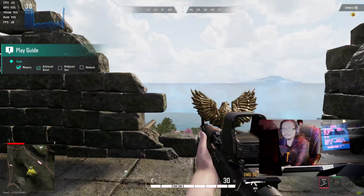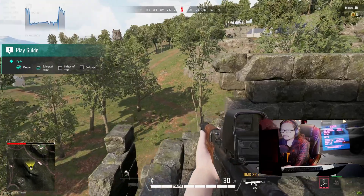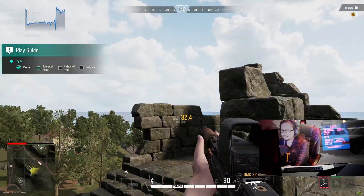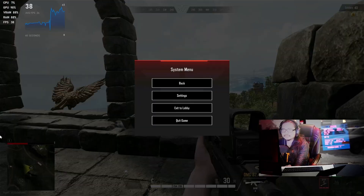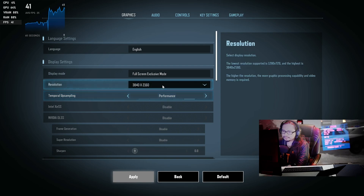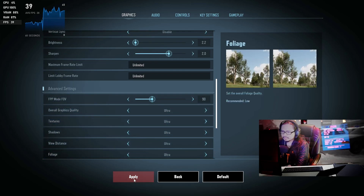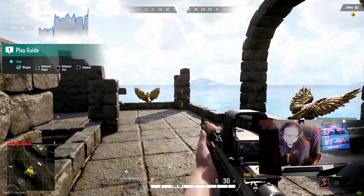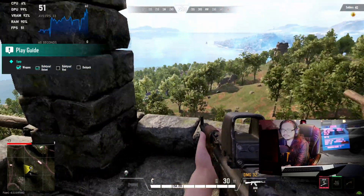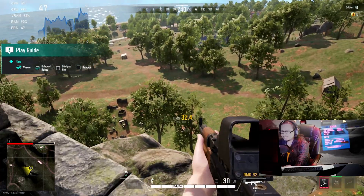At 4K very low settings, much better - 38, 40 frames per second. The resolution is sharper and looks good, but still not that sweet spot of 60 frames. At 1080p I can hit it, so let's try 768p ultra, which is near the native resolution of the Steam Deck. Getting around 46-50 frames, not consistent at 60. It's a bit blurry and pixelated - I can't really make out targets clearly.